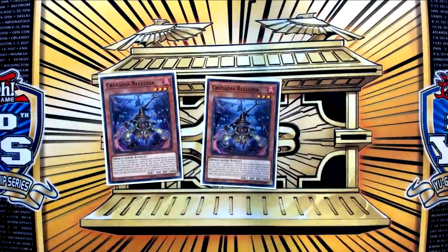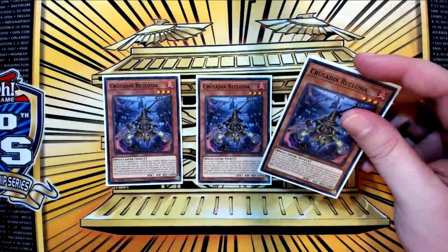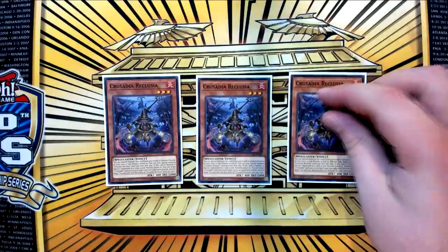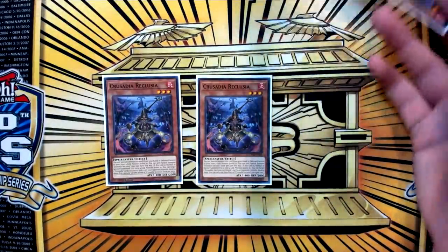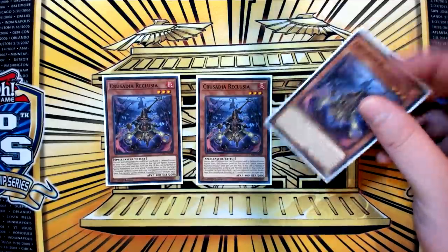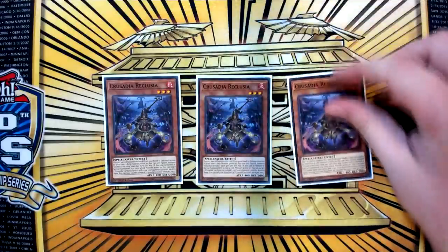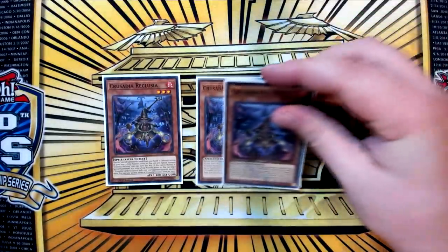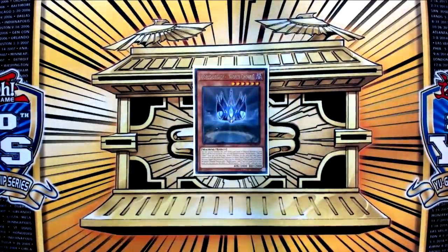The card I really like is Crusadia Reclusia. I really like the fact that this card makes your Salamangreat matchup really easy, because that deck usually just does the Link play and then sets up a Roar or a Rage, and usually you know exactly which one that is. So you're able to go Magius, ping the Reclusia down, pop a card, and if it was the Roar, you're just instantly baiting the Roar. The Rage is a bit of a bigger problem to deal with, but most people are just setting Roar, and Reclusia just pings off that.